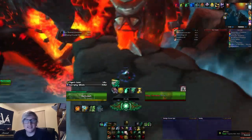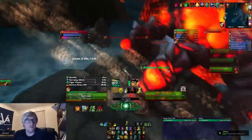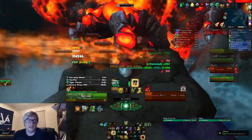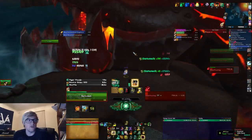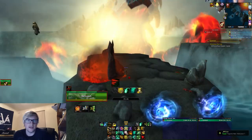The last two mounts — Reins of the Blazing Drake and Lifebinder's Handmaiden — require killing Madness of Deathwing. It doesn't matter which platform you start on. Kill them all — Impale won't do real damage, the Shards won't do real damage, and Deathwing just falls over. Loot his skull fragment and hopefully get one of the mounts you're chasing.